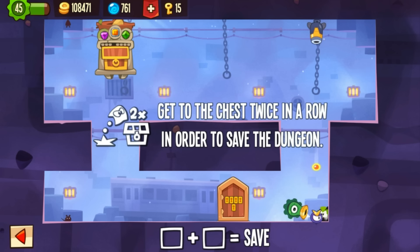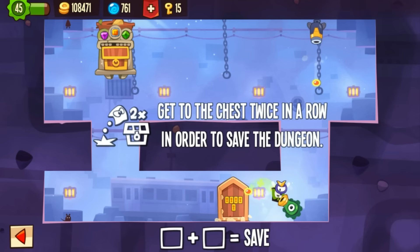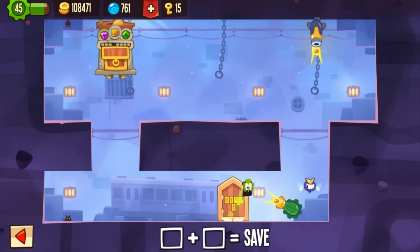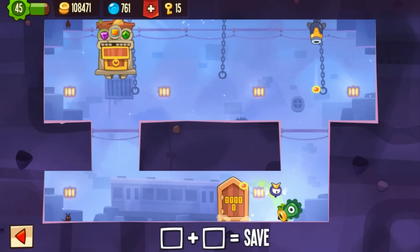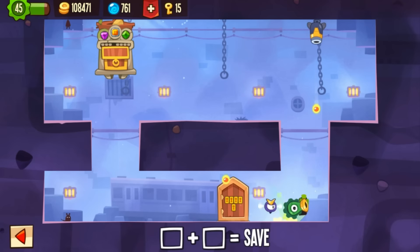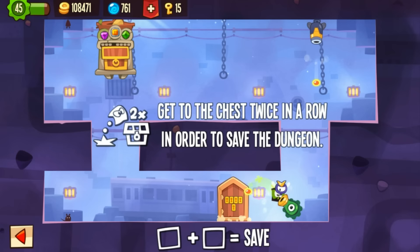That's the first part — fast jumping. The second part: if you're jumping here too slow you're going to die. There's only one way — you need to quick jump here to get up. First part: quick jump at the fly, then up here.